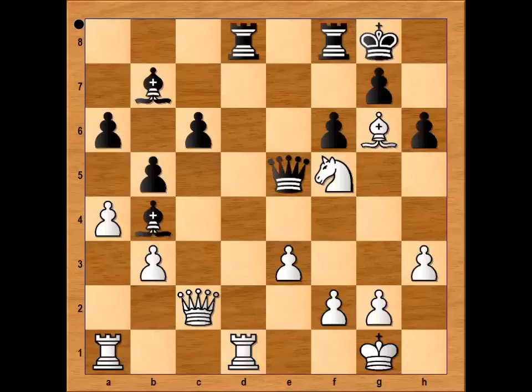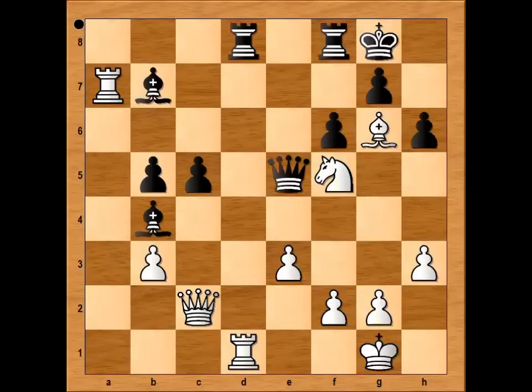Black wants to bring his bishop on b7 into the game, so surely he was thinking about bishop to c8. If bishop to c8, then knight to d4, attacking pawn on c6. So Shirov played c5. Pawn takes pawn, pawn takes pawn, and invasion on the seventh rank, attacking bishop. Shirov played queen to c7, defending the bishop.